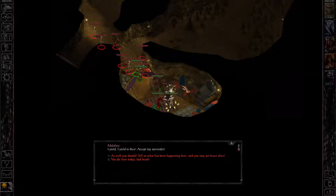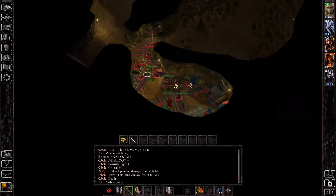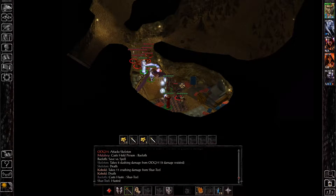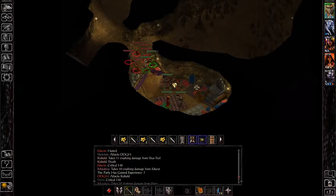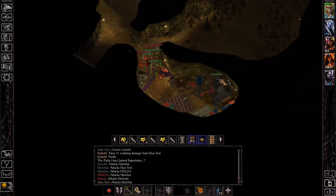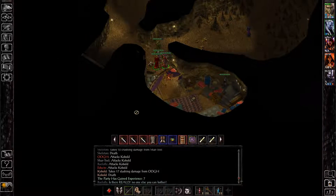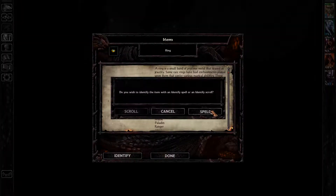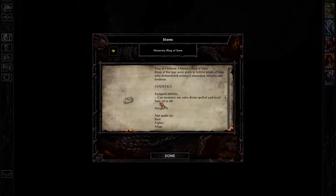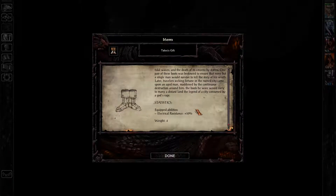So Mullahay is the guy who — it doesn't matter if you accept if he yields or not, he's going to attack you again anyway after you investigate the chest. But like I said, he is the boss of chapter 2 and you can see he dropped the Honorary Ring of Sun right here. He also dropped the boots. As you can see, it can memorize one extra divine spell of each level from first to fourth — extra spell slots for ranks one through four.